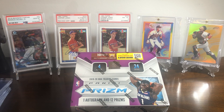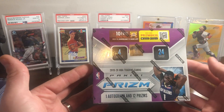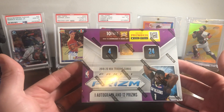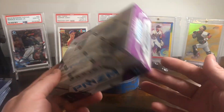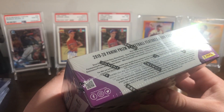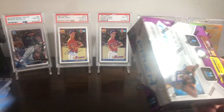Hey guys, it's Five Tool Breaks. Today we're going to be doing some basketball — going Zion or Ja hunting. Hopefully we can pull something pretty big; if not, it is what it is. This is one of the retail boxes, comes with only 24 packs, four cards per pack. Picked this up from our local card shop. These have gotten quite high, they're hard to find now, so we're going to see if we can get something decent out of here.